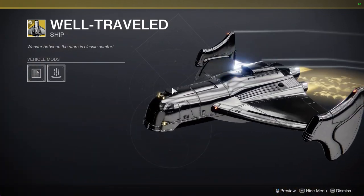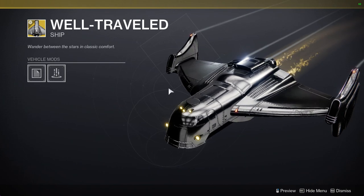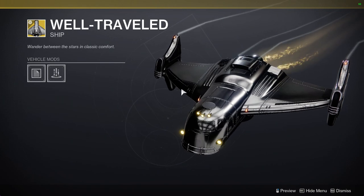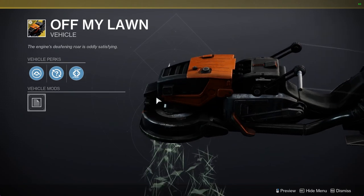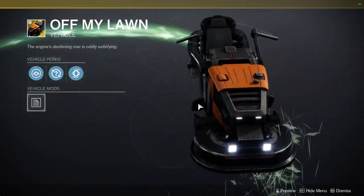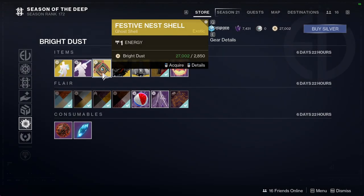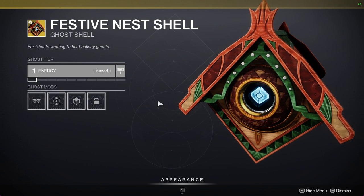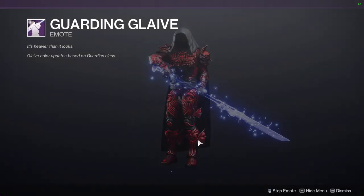We have Well Traveled which actually looks pretty cool, looks decent. There's also something — I don't remember exactly what it's called but it reminds me of a rocket man style, specifically the helm. We have Off My Lawn which I want only because it has the grass effect. We have Festive Nest Shell which looks cool. We have Guardian Glaive.